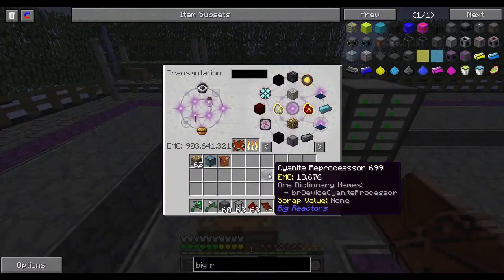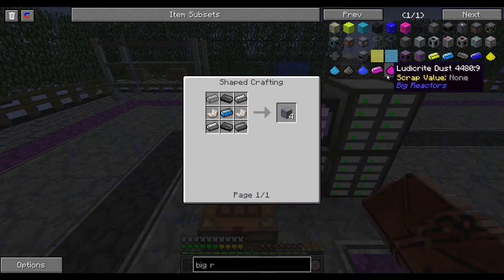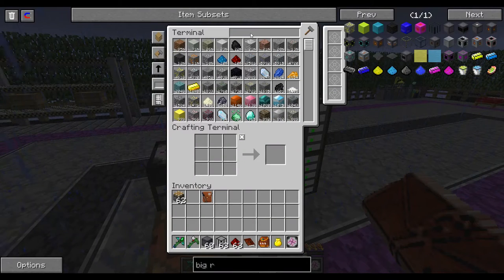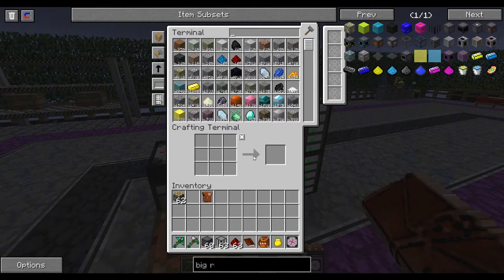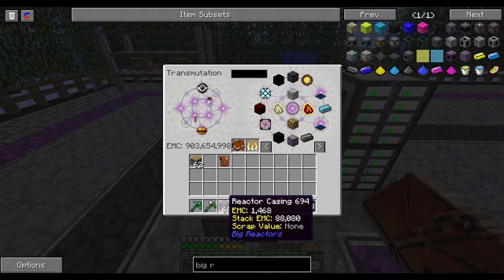Can we make the turbines? In order to make the turbine housing I need cyanide. Do I have cyanide? No, I don't have cyanide. So we're gonna have to set up the big reactor then - let's just do that. We're gonna need casings and a fuel rod.